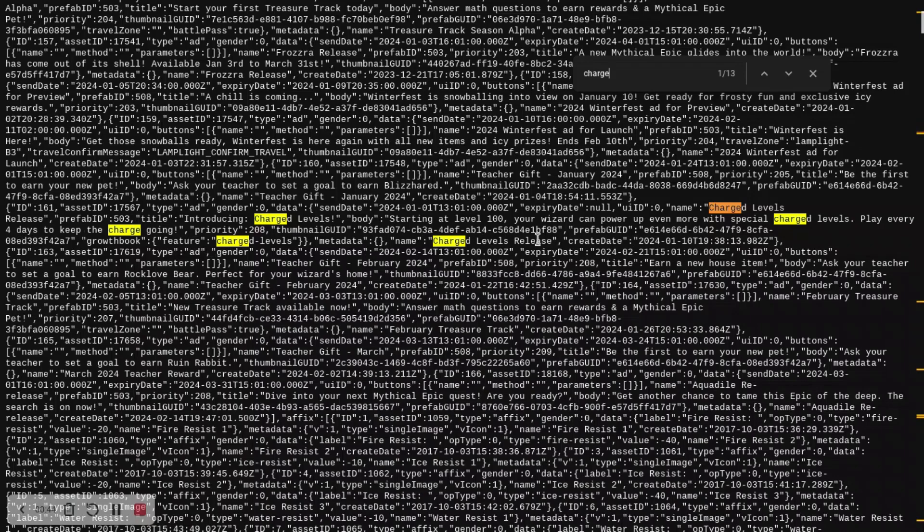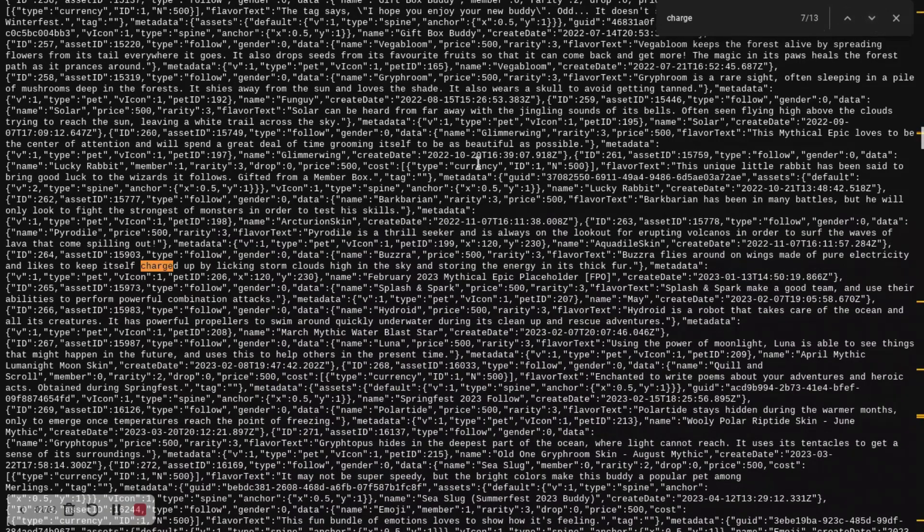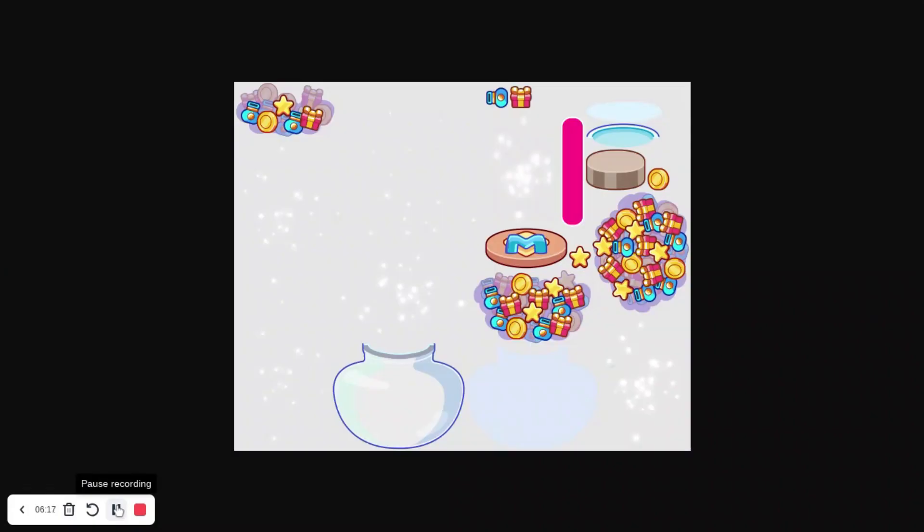The metadata for charged levels doesn't really give us anything about when charged levels are going to be released, since there are no reliable dates in it. I tried to look for a date but there's nothing that would help with that. Now we are moving on to the Member Jar stuff, which is getting an update.